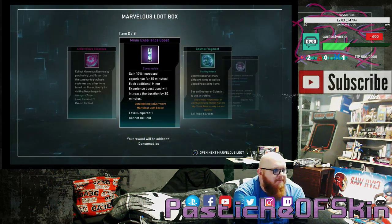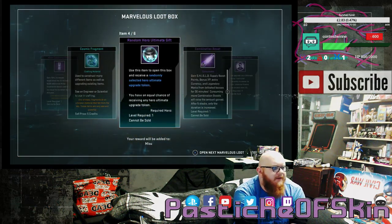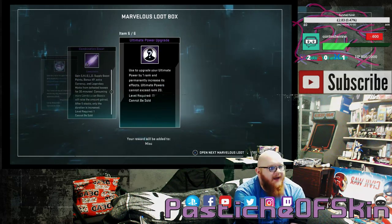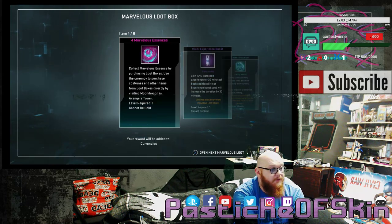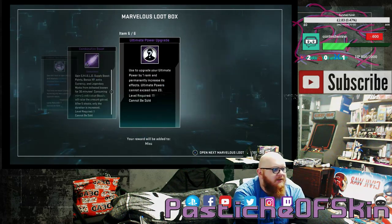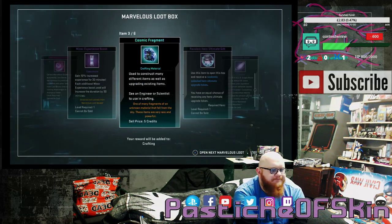Box 15: 4 Marvelous Essence, a minor experience boost, a Cosmic Fragment, a random hero ultimate gift, a Combination Boost, and an ultimate power upgrade for absolutely anyone — which is great, I actually prefer those. Not a great chest but good utility stuff. At least it wasn't vendor trash materials.